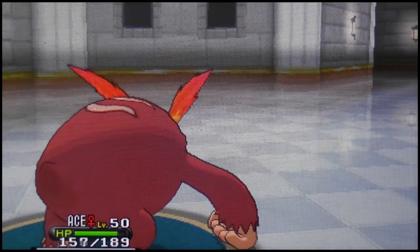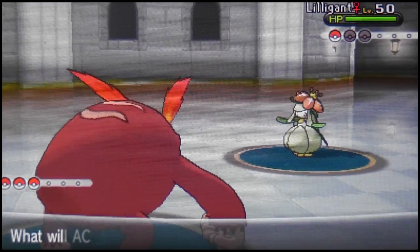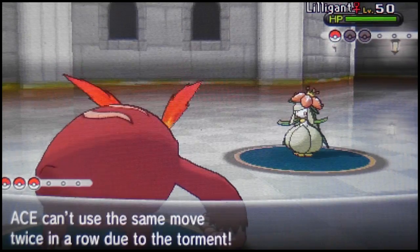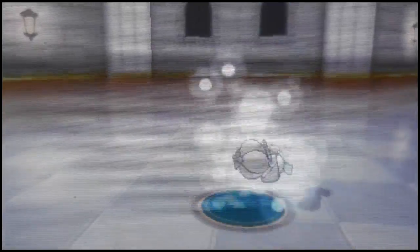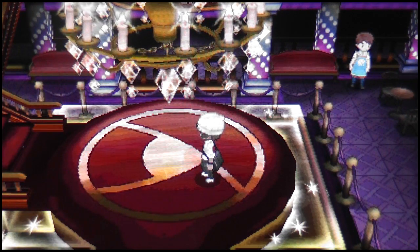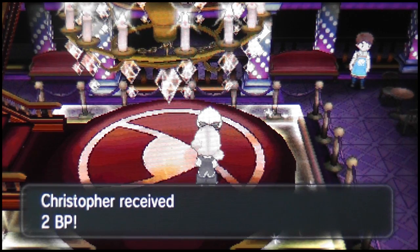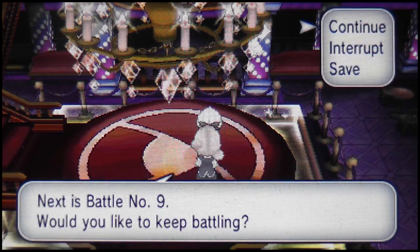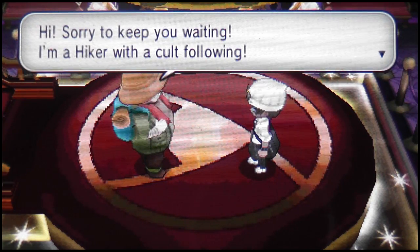It's a Trevenant — reminds me of a YouTuber who likes Trevenant and started their channel with one. Not mentioning names though. In comes Lilligant — first time I've ever seen this Pokemon in the Battle Maison. I'm Tormented so I go for U-turn instead of Flare Blitz. Even the U-turn was sufficient to take down Lilligant. One cool thing about Lilligant: she has access to Quiver Dance, which raises special attack, special defense, and speed by one stage — it just needs a chance to set up.